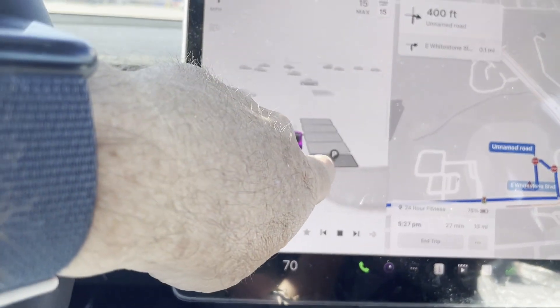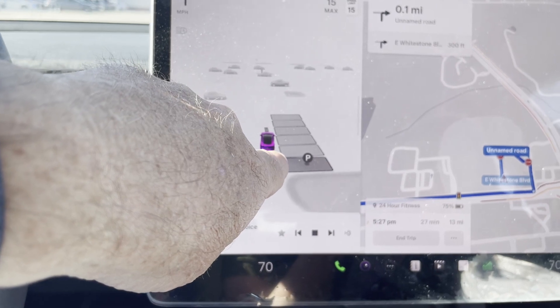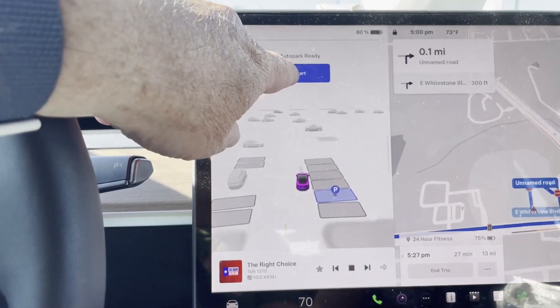See this one with a P on it? Let's move up one more because that's next to a curb. Okay, so we have this P here. Press on that. Press on start.